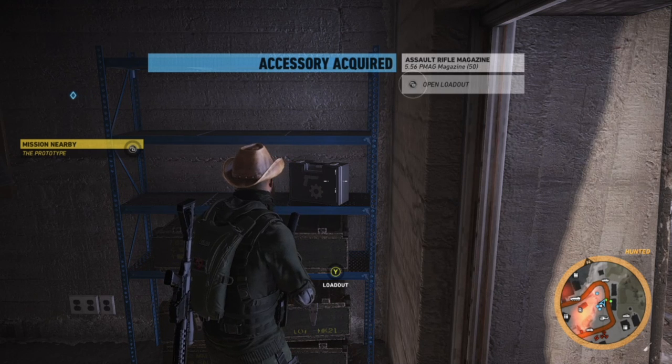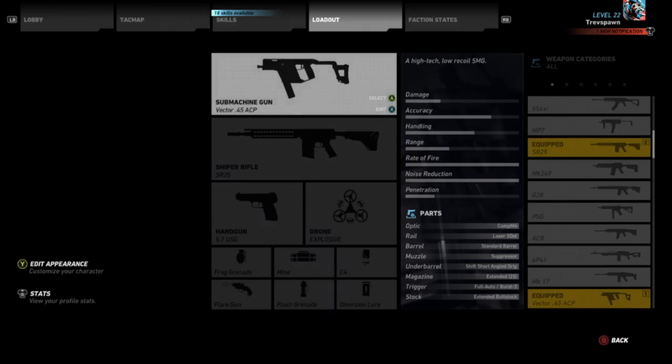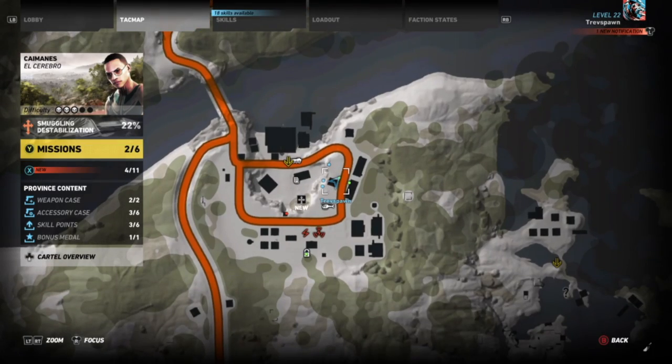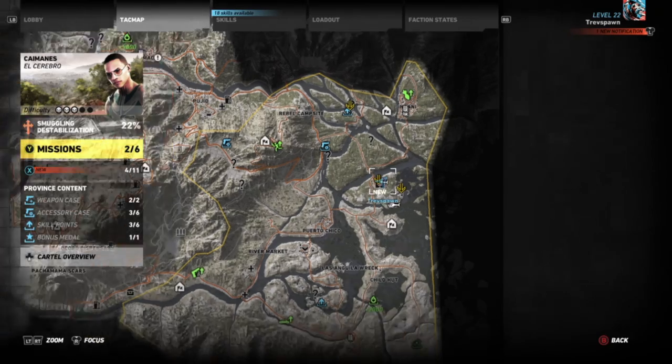Today we are in the Kamias region and we got the 50 round magazine for the 5.56. It's in a little village off to the far east. There it is, right at that location. You'll also find the SR25 in this village, so take a look around.